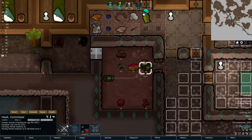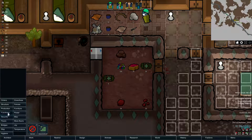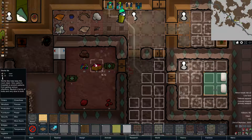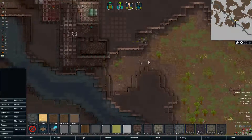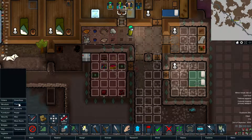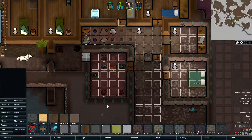Hawk is also doing terrible. We also need a clean floor in there. How much is it to do that? Three steel, fifteen silver. We have enough silver but not enough steel — but that's not going to be an issue because we actually have steel being gathered here. We're also going to make one for the front door. So this episode is pretty much planning.